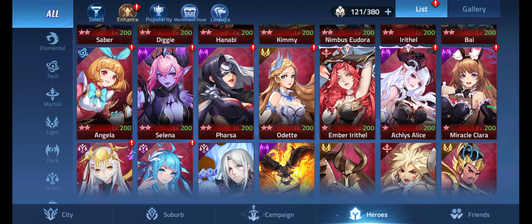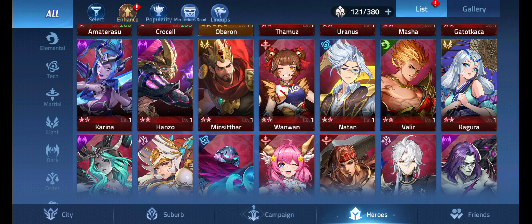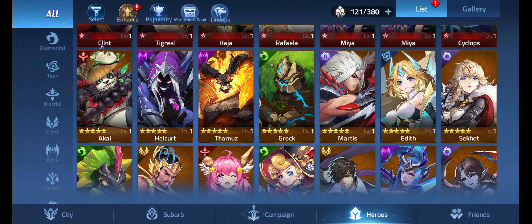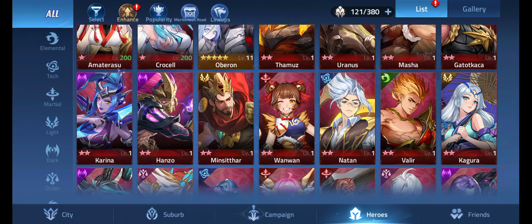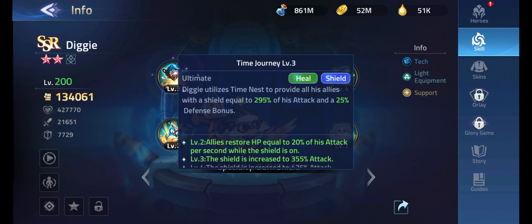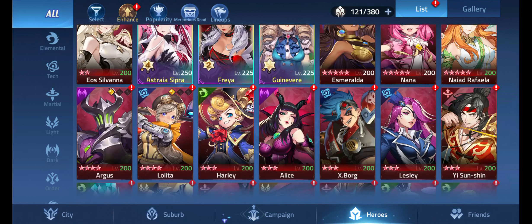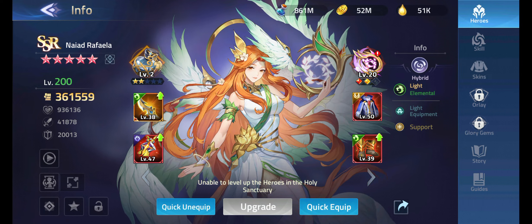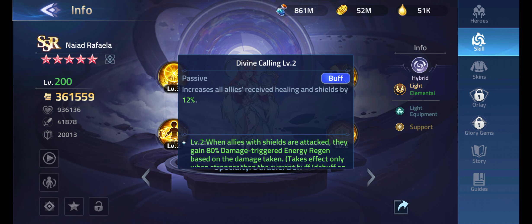That's why I say focus on the light element — it is literally the best element to summon heroes in. Let's go over some more shielding heroes. There's Diggie — he builds a shield equal to 295% of his attack with a 25% defense bonus. And Naiad Rafaela shares her defense with your allies, so the synergy here is ridiculous — there's so much synergy you can find in this game.